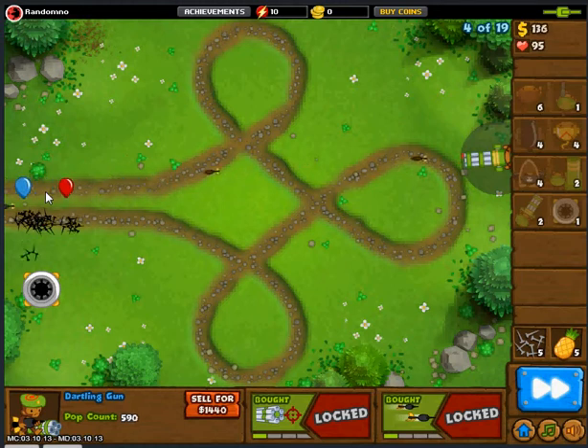Now we're probably going to get something for leads — we should probably get a mortar. I would say a bomb tower but I think mortar's better. We'll make it shoot right here, that'll be a good spot.